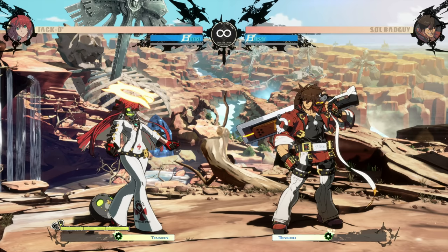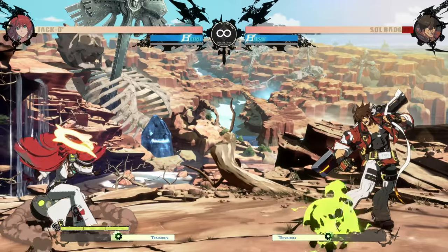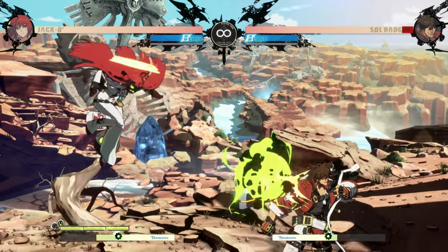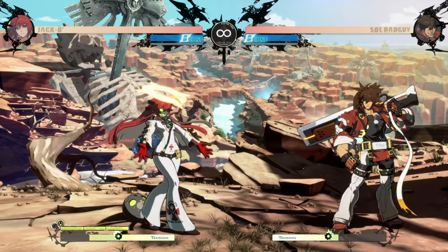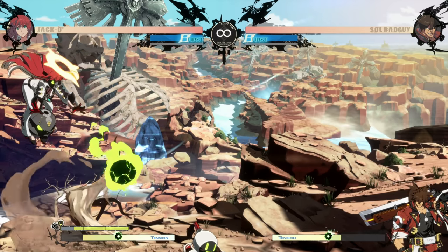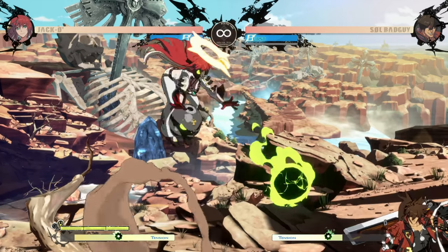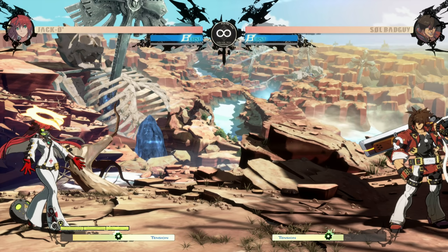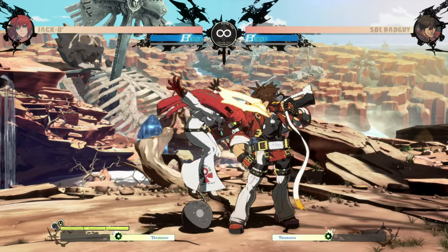Jump dust is notable not because it's great, but because it is textbook notable — jump dust is actually a fireball. It's a very low-damage fireball and slow on startup, so you're not going to be zoning people out with it, but it comes from an amazing angle and is a great way to control space. If you happen to have a minion out, it will also bounce your minions around, which is a nice additional option while already airborne.